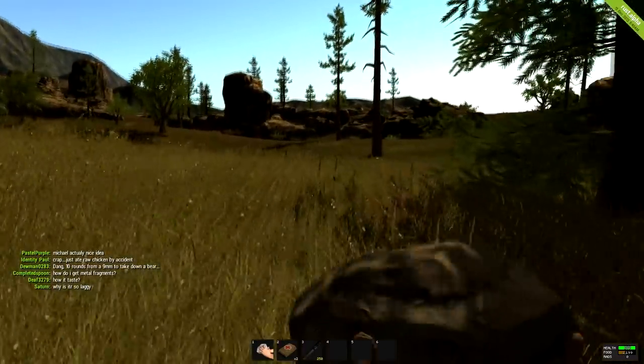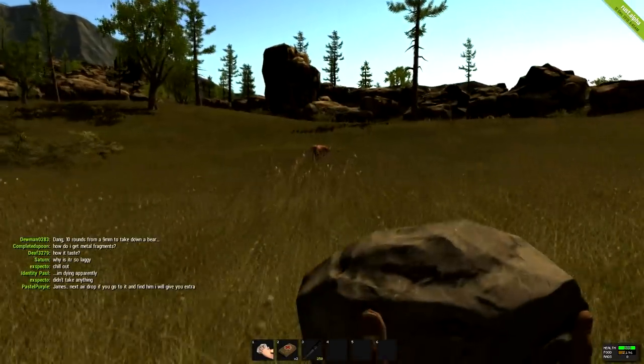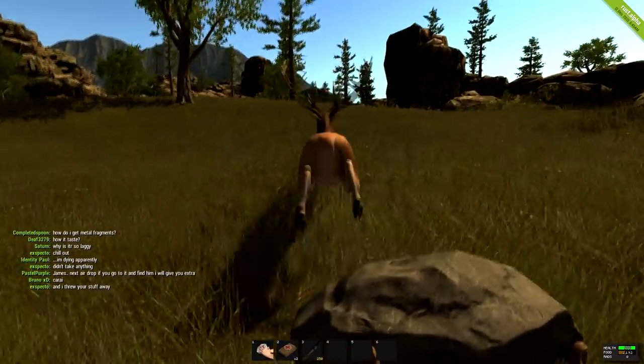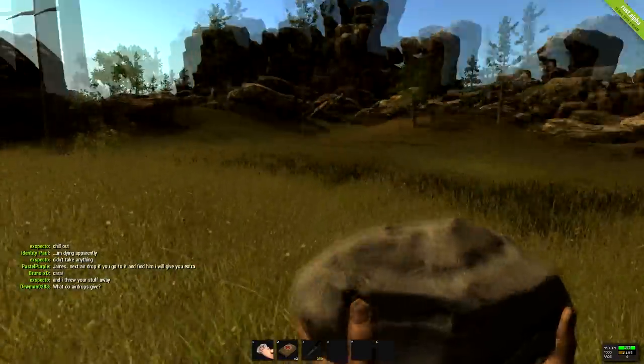Food is pretty much the first thing you want to try to get because if you don't have food you're going to start losing health. The deer here you can try to kill them, but they run so they're really hard to get. You can catch up and hit them once, but then you've got to hit them like seven times to actually kill them — they're kind of a pain.